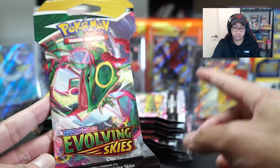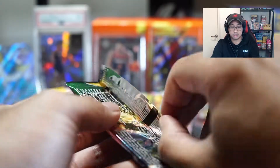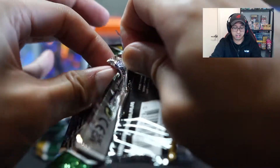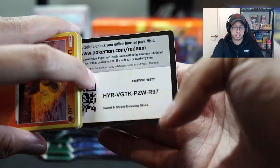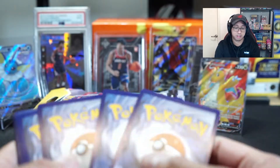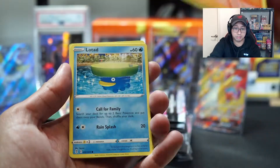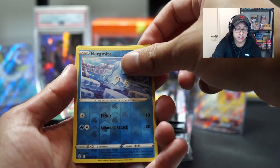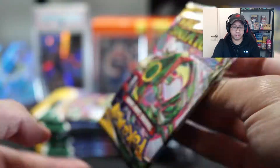That's a card I was going to buy — if I wasn't going to pull it by the end of the Evolving Skies run, I was going to buy it. Second pack, the cuts have been really funny for the hit cards — very off-center again, which kind of sucks. I was hoping they fixed the centering since Chilling Reign, because all the Chilling Reign hits have been really bad. So it's Meowgle and a reverse Bergmite. We have another Ray pack.